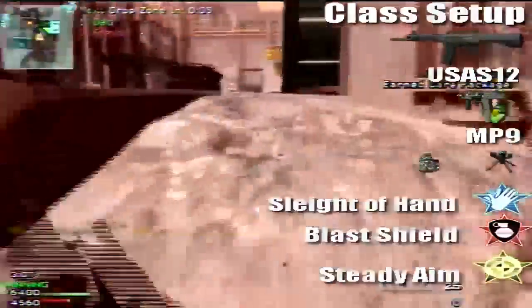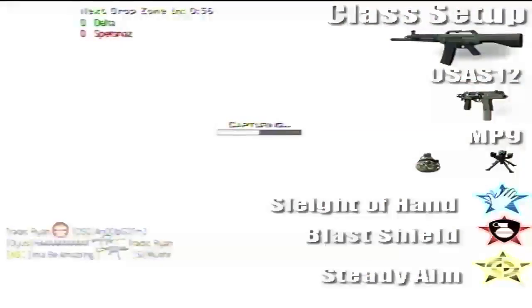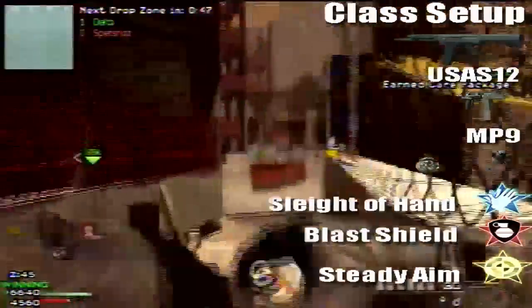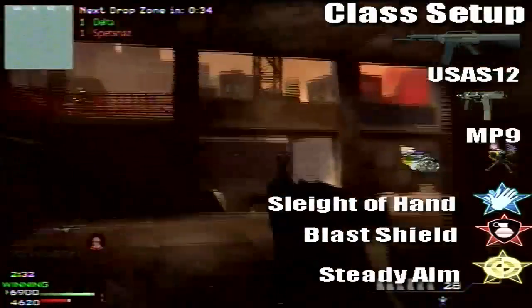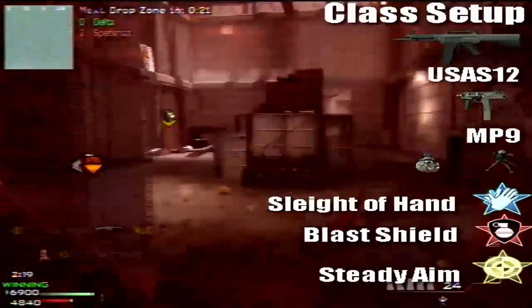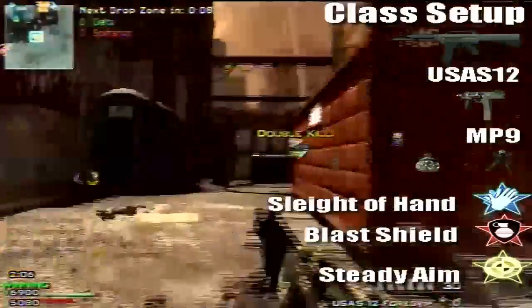Let me tell you a bit more about the Trophy System in depth. The Trophy System blocks Predator Missiles from killing you. When you're on the Drop Zone, you need to place it down while covering it, because I can't tell you how many times I've lost the Drop Zone because of a Predator Missile. The Drop Zones are so obvious — people just see a bunch of players on there and know exactly where to fire a Predator Missile.